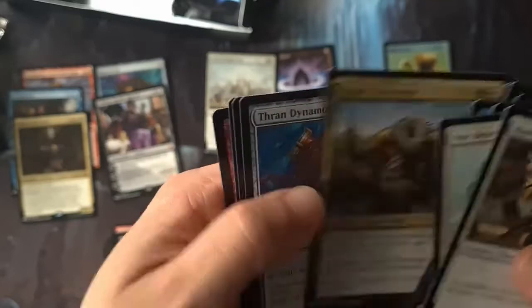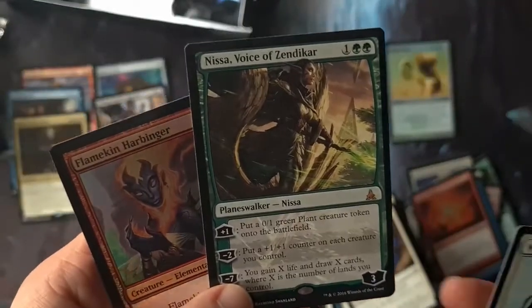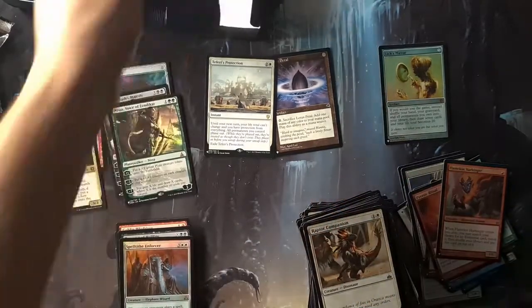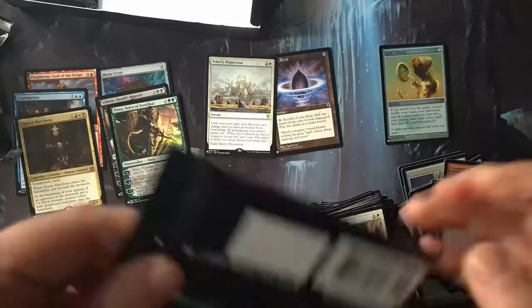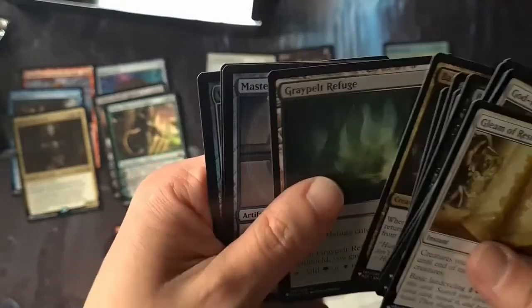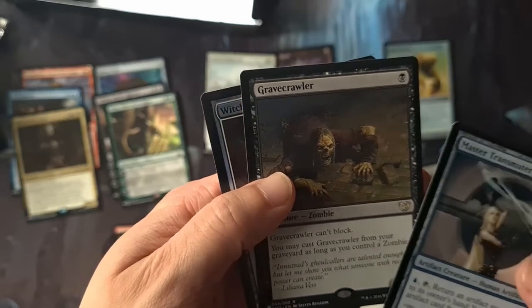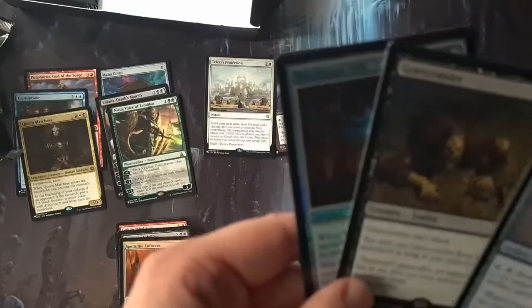Dynamo, Helm of Awakening, Nissa — another mythic! Oh my days, this is amazing, this box is absolutely amazing! I've messed that up completely, got so excited. Going through most of these — you've seen now they're absolute garbage. Master Transmuter — already got that in Double Masters. Gravecrawler — you may cast Gravecrawler from your graveyard as long as you control a zombie. Wishbane — on enter the battlefield, destroy all curses attached to you. Okay, three rares, taking it.